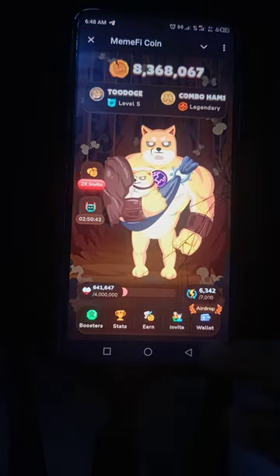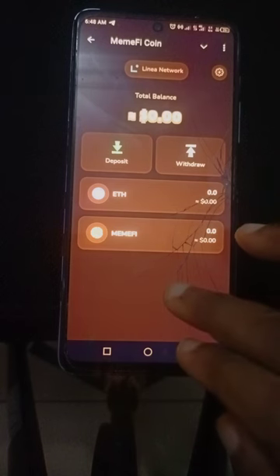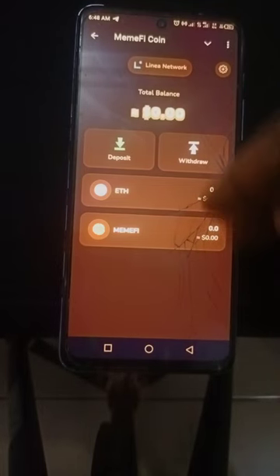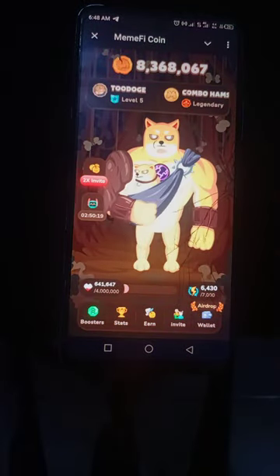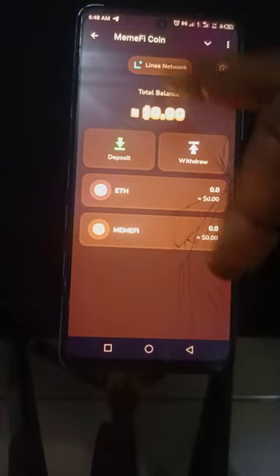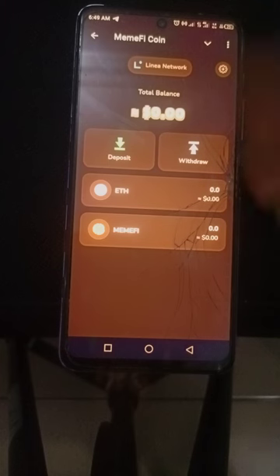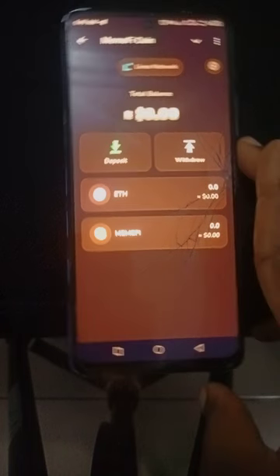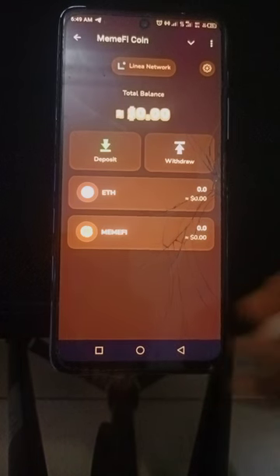Very important — your wallet. You have to connect your Ethereum wallet to Meme5. It will tell you to connect your wallet and you connect it. Make sure you have some Ethereum on the Linea network that you will use for the gas fee. That way you'll be able to receive the airdrop when they send it. That is it from Meme5 coin — it's very simple and very easy to mine.